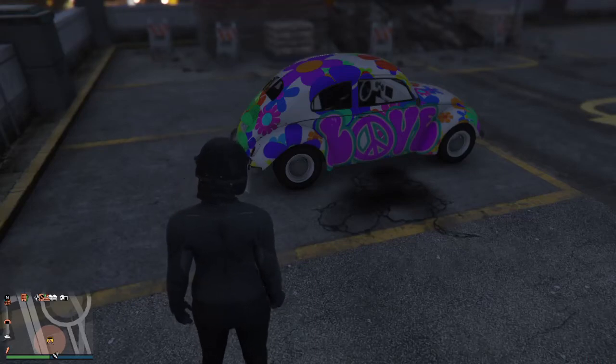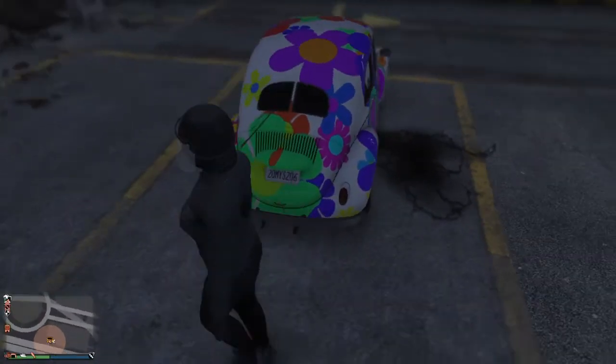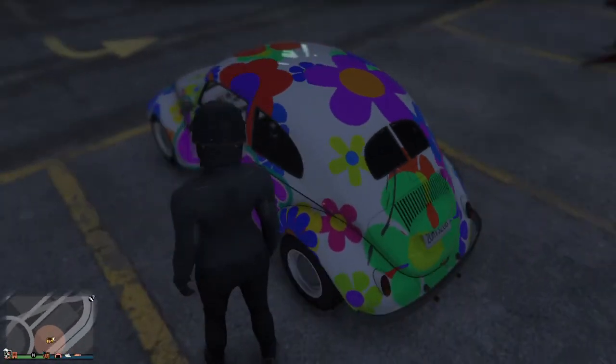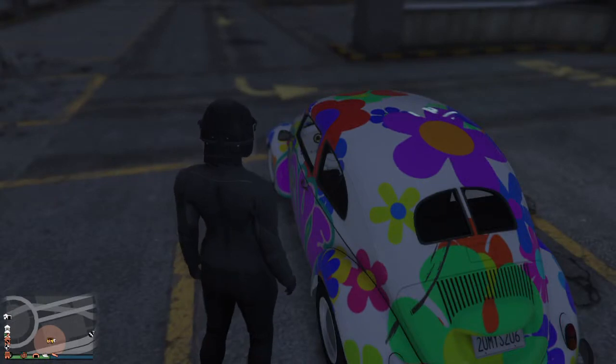How's it going guys? Bullets here. We're back with another Grand Theft Auto Online video and today I will be reviewing the BF Weevil. Now in order to get this car for free you're gonna have to do the three English Dave missions, and there's an eight hour cooldown in between missions. So if you do them, you will get this car for free.